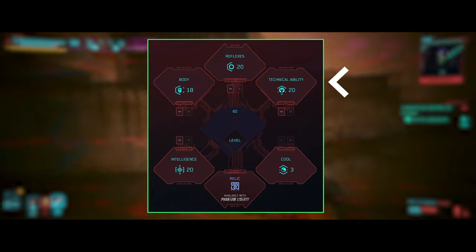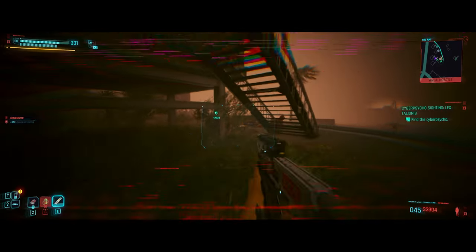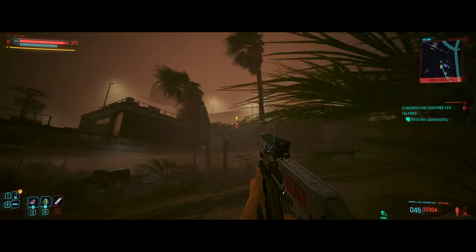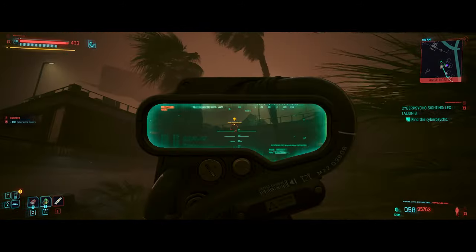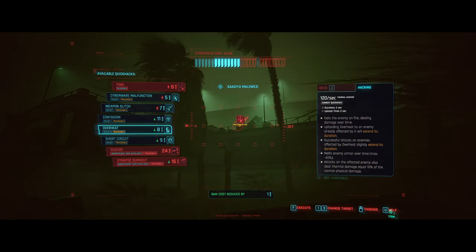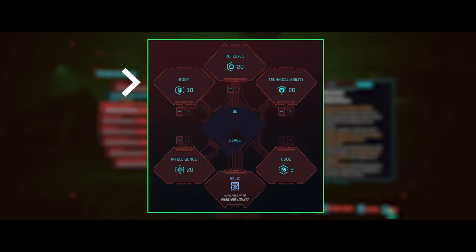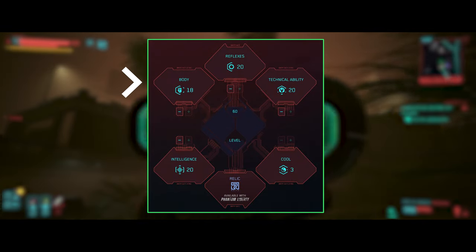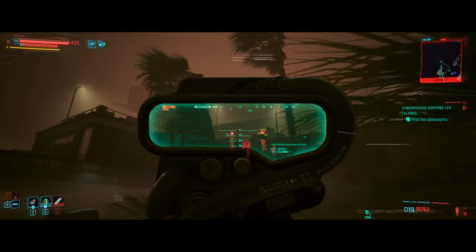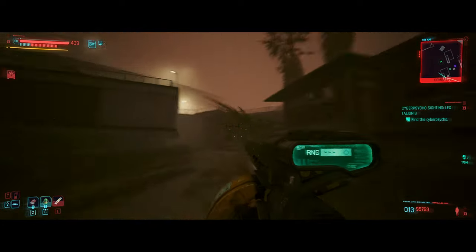Additionally, we'll also be maxing out the Technical attribute. This is standard for our builds, as it significantly boosts both passive and active cyberware abilities, making it a powerful addition to any setup. With these attributes maximized, any remaining points will be allocated to body for extra health, although we won't invest in body-related perks. Our survivability will mainly be bolstered through intelligence-based perks, which we'll discuss later.